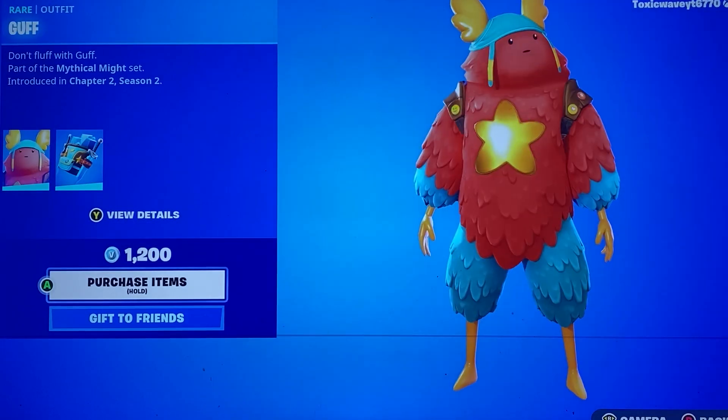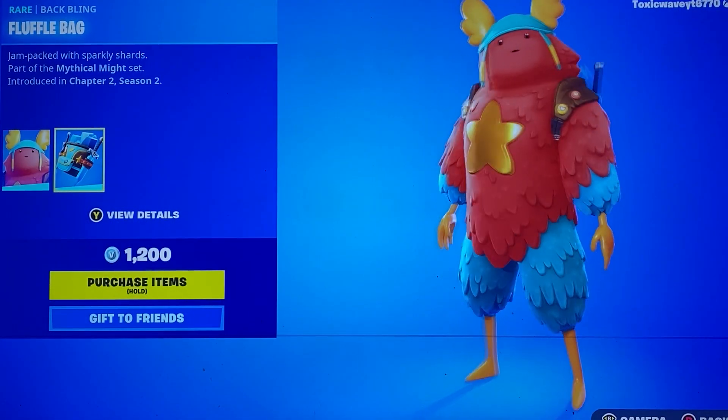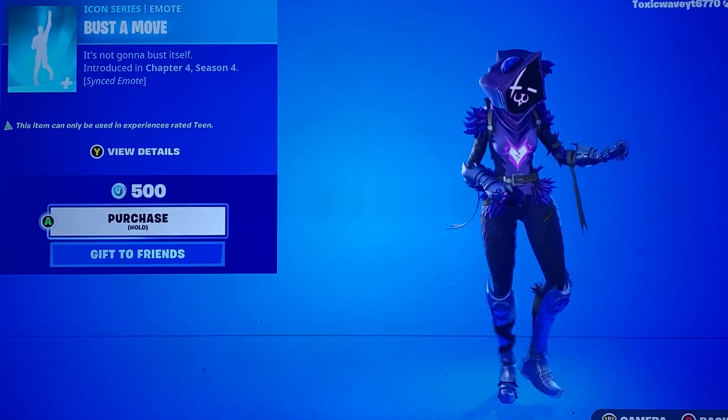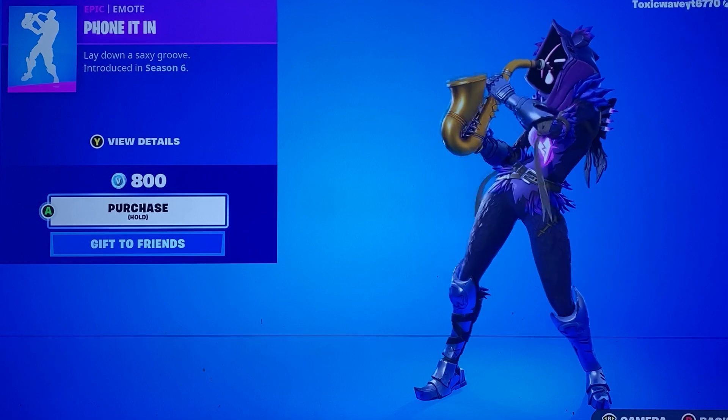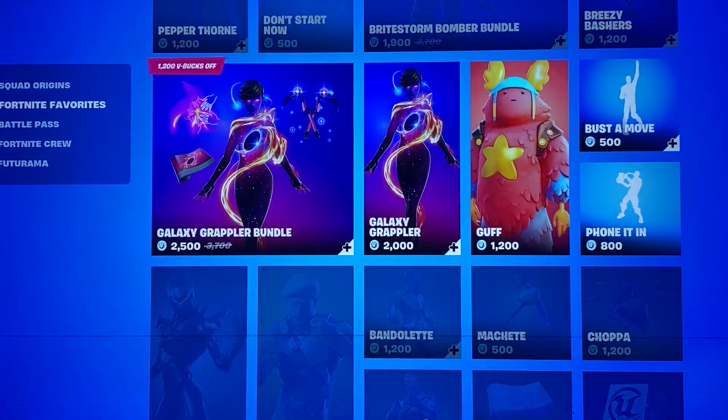We got Guff off to the side here as a standalone with the Fluffle Bag Back Bling — definitely a fun skin to have. Bust a Move, and then Phone It In. So definitely a good night for emotes, I'll tell you that.